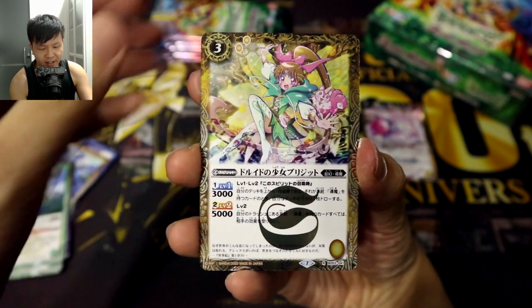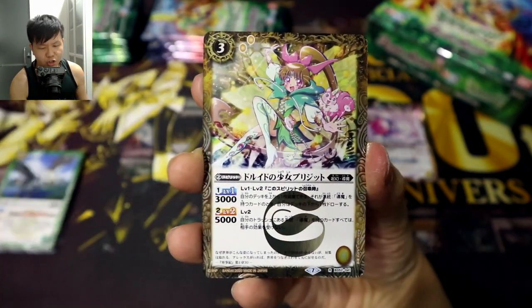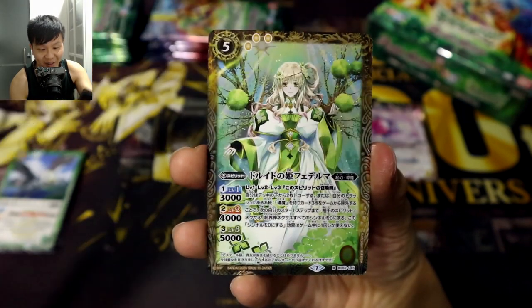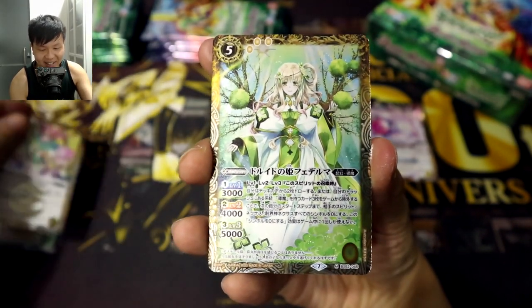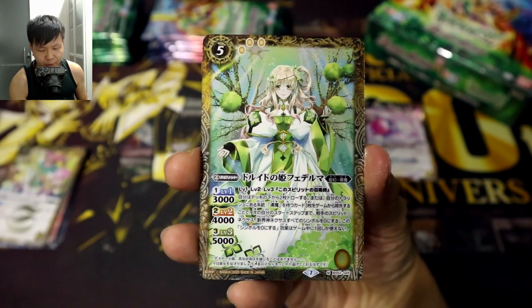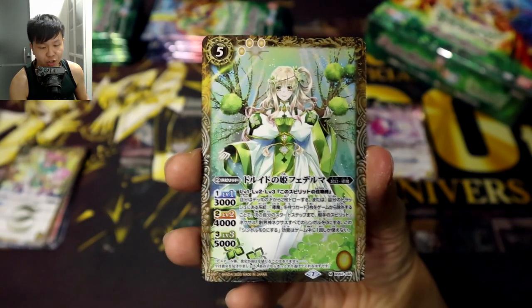Up next we have a rare — the Druid Girl Bridget, a yellow card. And I can feel another card behind it! Here is our very first foil in this box — it's going to be the Druid Princess Federma, a Master Rare.